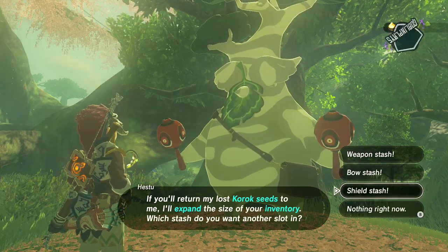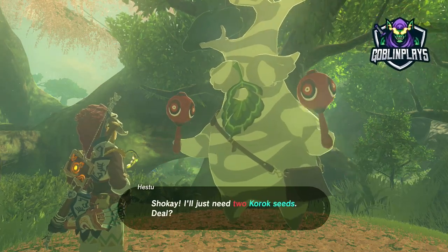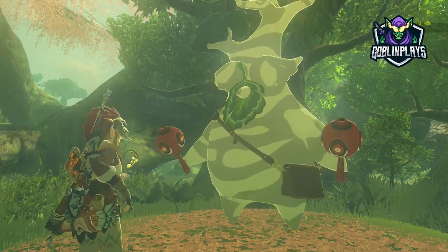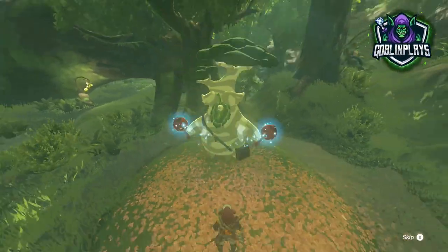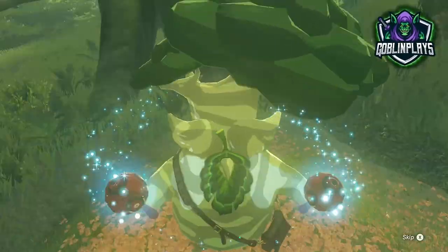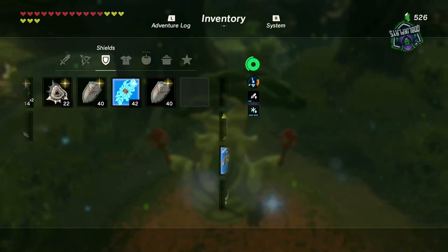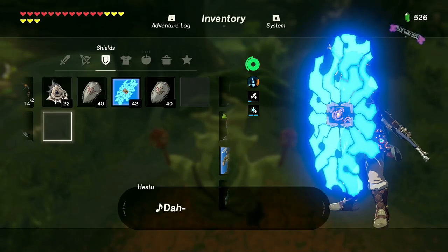Let's go to the shield real quick. If we go to the shield and we spend it right here, we have seven Korok seeds — top right. It's gonna cost us two every single time. If we go back in here and do the shield upgrade again, it is literally going to cost us three now.